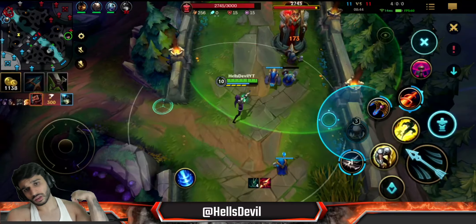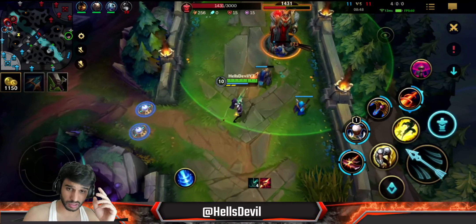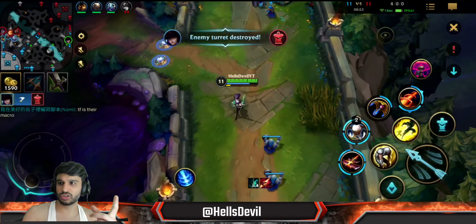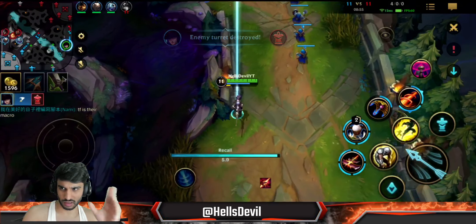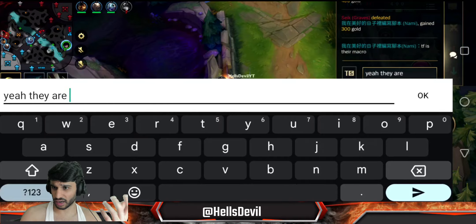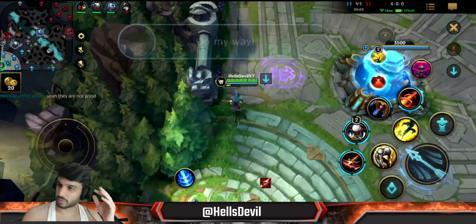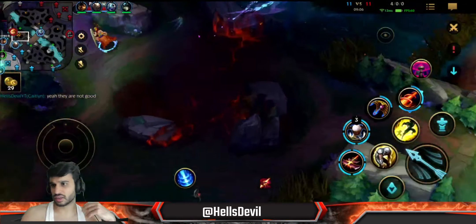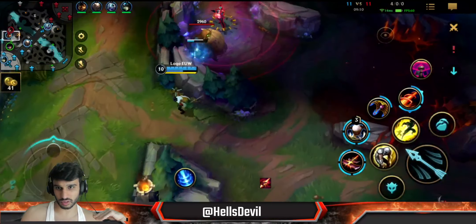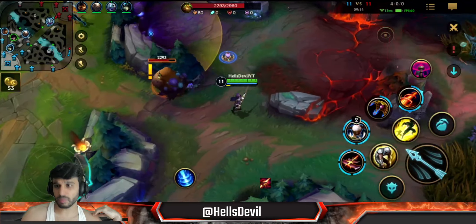Kai'Sa and everyone is top lane - my team is dying to them. I don't really care, I'm just getting a free turret. I could even push another wave, but it seems like someone may be coming so I'm just gonna go back. The teammates were really not good - they didn't understand what to do around the map. They were dying for no reason while I was getting a free turret, and they were engaging for some reason.